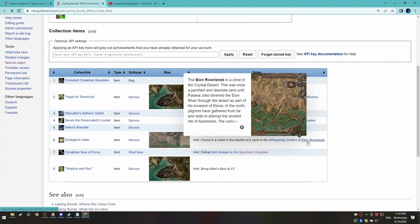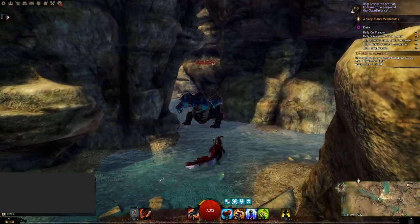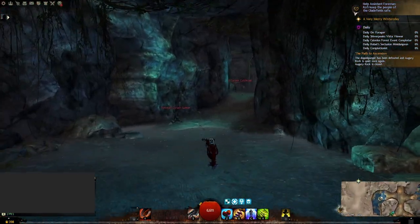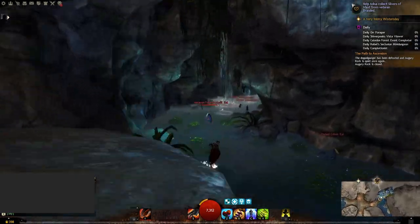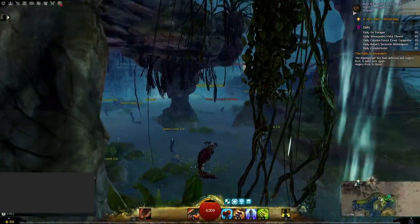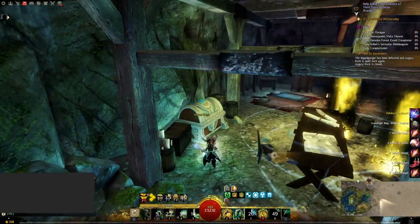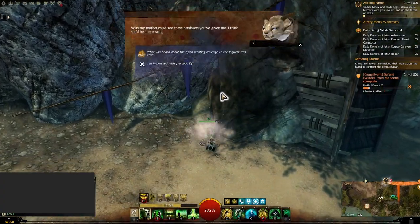For Zohokan's Letter, head to the Whispering Grotto in Elon Riverlands. Enter the cave underground and keep heading deeper until you find the area. Once inside, find the mobs and find the letter in the stolen chest. Finally, talk to Effie and you will obtain the 32 slot bag.